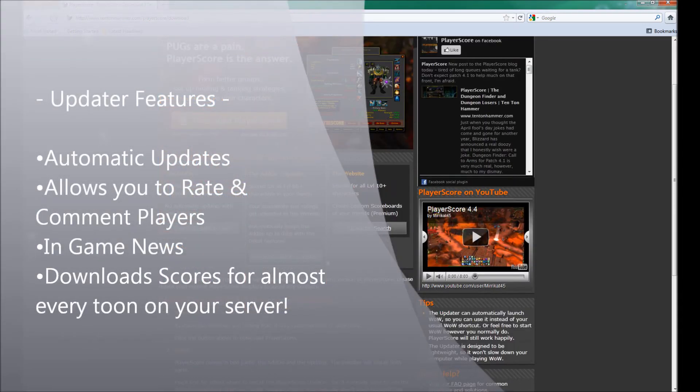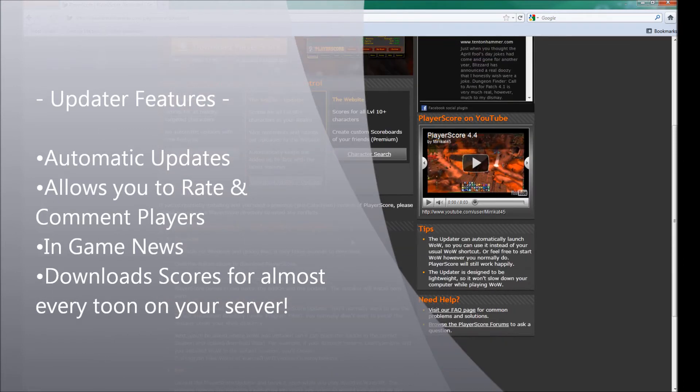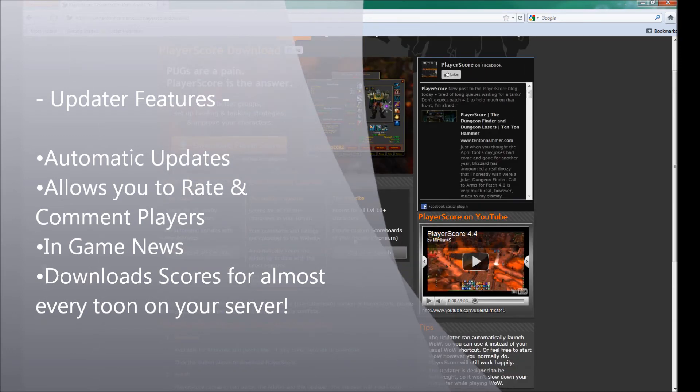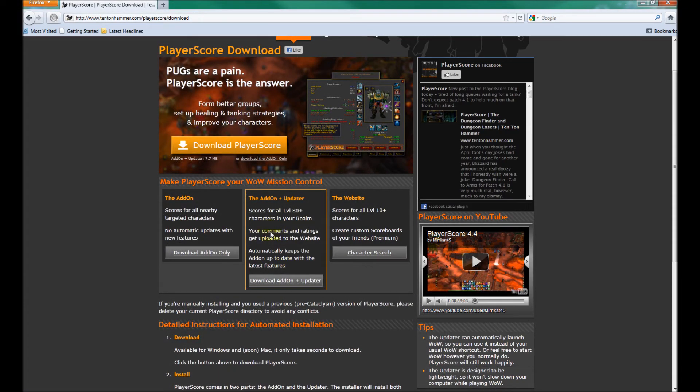If you download the updater, you can also see your tag within a day and it also keeps track and automatically updates the add-on, downloads, ratings, and player scores for all the characters on your server automatically. So it's a great tool to have and makes it so you don't have to manually update your add-on anymore.